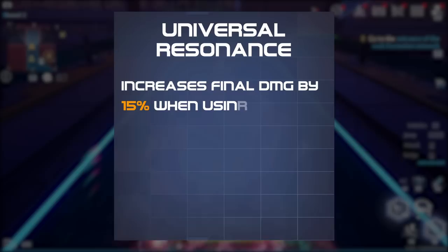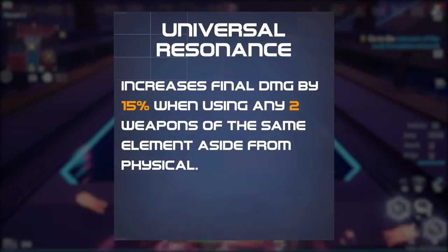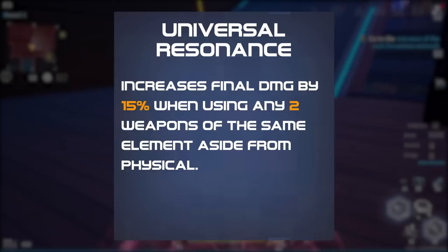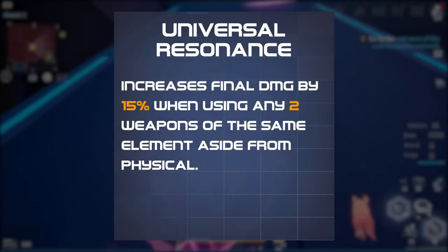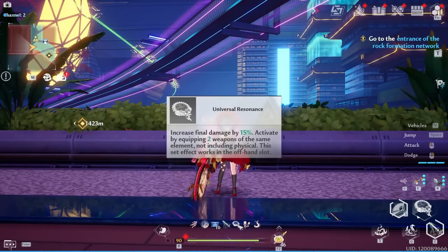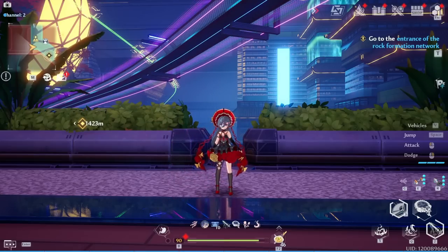Genono comes with universal resonance, which increases final damage by 15% when equipping two weapons of the same element besides physical. This stacks with any other resonance, allowing other team comps to become even stronger.